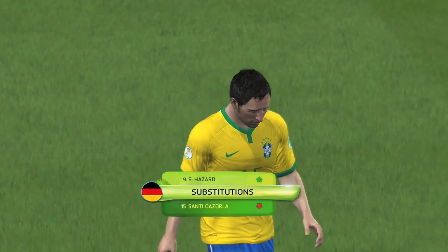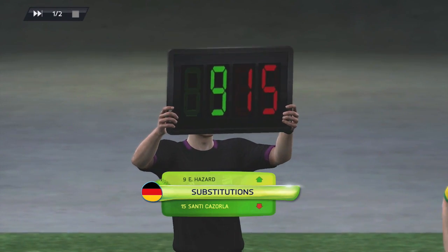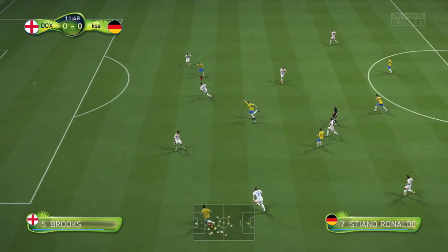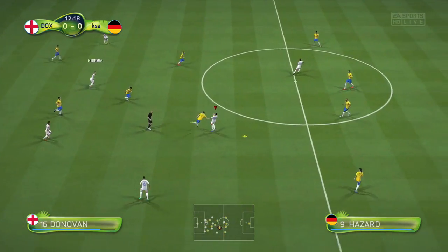As if that wasn't bad enough, my opponent then brings on Hazard for Cazorla in the first couple of minutes. So as if that team wasn't amazing enough, he's now bringing Hazard on off the bench — just ridiculous.